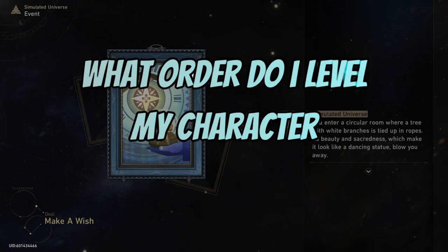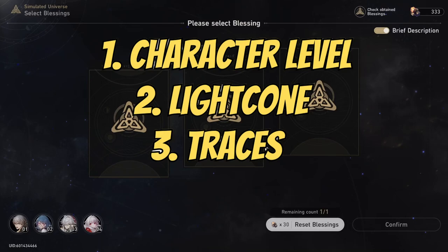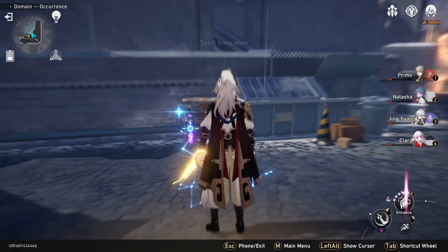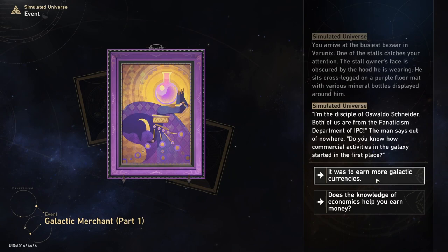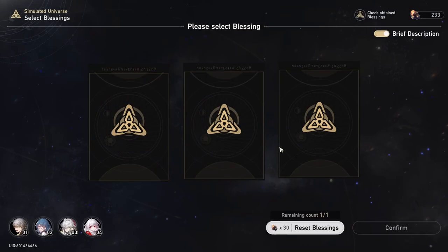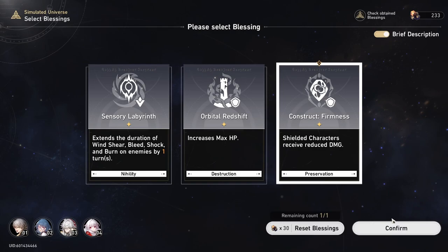My personal recommended order for leveling up a character is: character level first, light cone second, traces third, and relics last. Focusing on character level first is very important as it unlocks the ability to level up all other aspects except the light cone, whose level is based on your current equilibrium level. Leveling the light cone gives a steady increase in HP, attack, and defense, providing an overall damage buff and increased survivability. Traces give an increase in damage and utility, but this is one of the longer aspects of character leveling, taking multiple days to complete as an F2P player. It's important to identify which specific traces to leave unleveled to reserve resources.